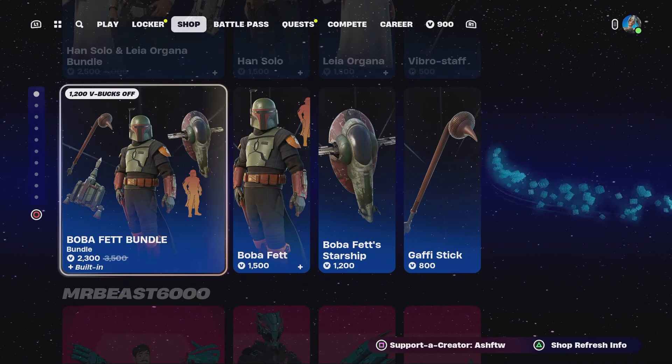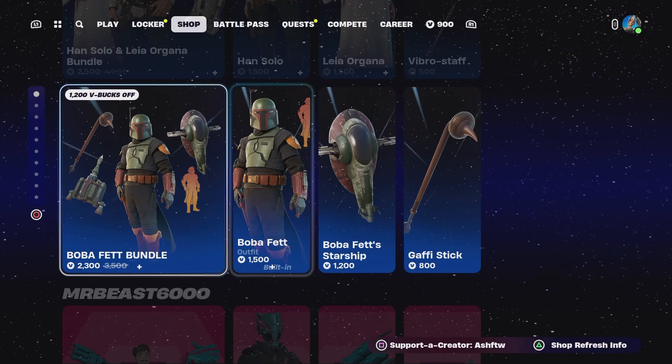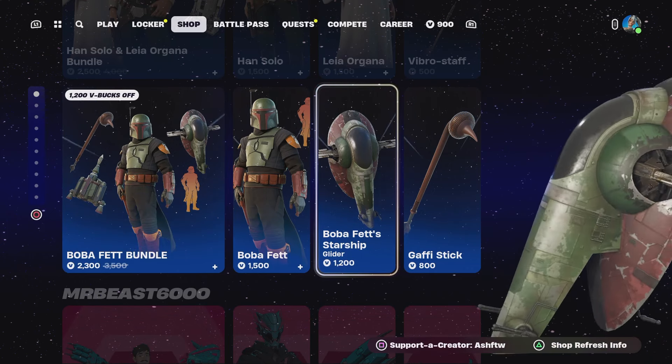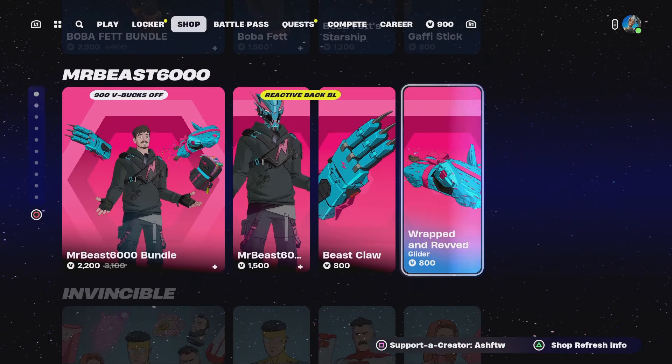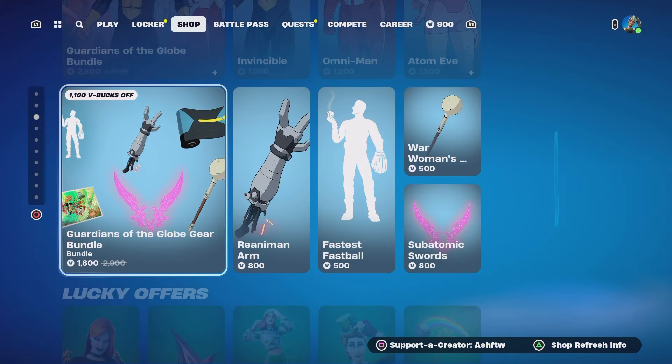We've got the Boba Fett Bundle, which might have been here yesterday — actually I don't think it was. We've got the Boba Fett Starship with the Gaffy Stick there as well. Mr. Beast is still there, and we've still got the Guardians of the Globe Bundle in the store.